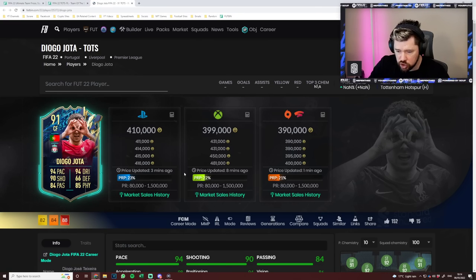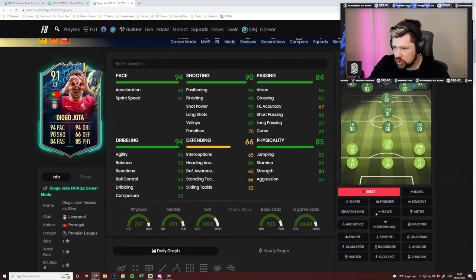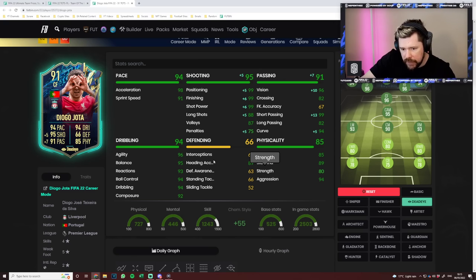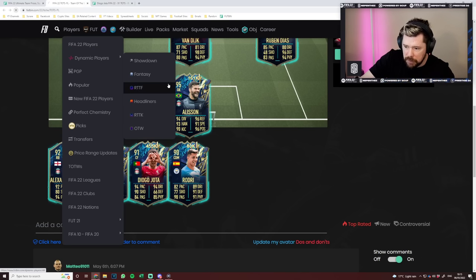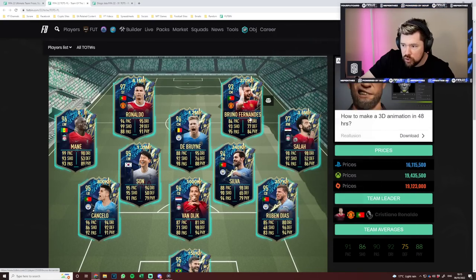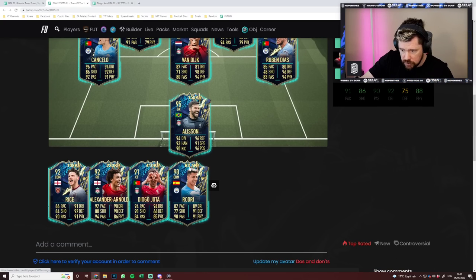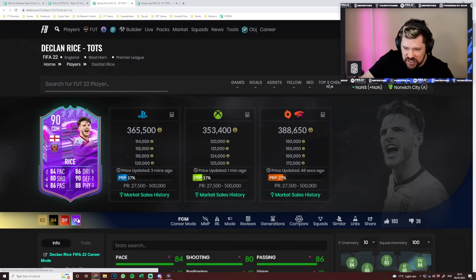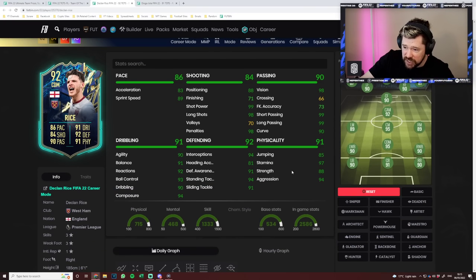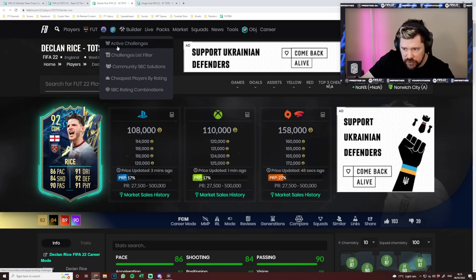Last but not least, Diogo Jota — four star skill moves, five star weak foot. Great dribbling and really good card stats overall. I might go with a dead eye on him personally. The Team of the Season for the Premier League is good. It is good. I am a bit blown away by the price of some of these players already — Bruno Fernandes at 370k is a joke. I think the objective players are decent, Dele Alli is fantastic. Declan Rice compared to his SBC at 365k — this one has three star but I'll take this one every day. Week 2 bronze objectives let you get some loan Team of the Season players, which is very nice.